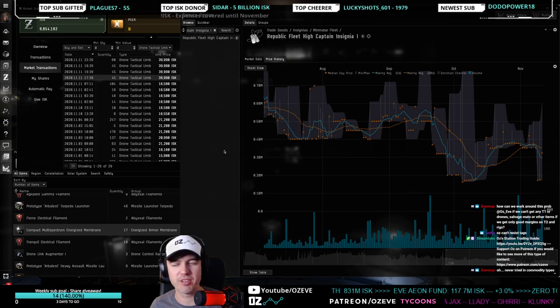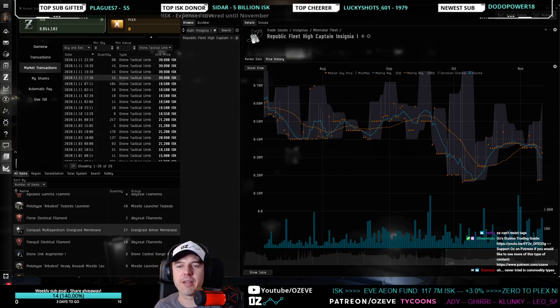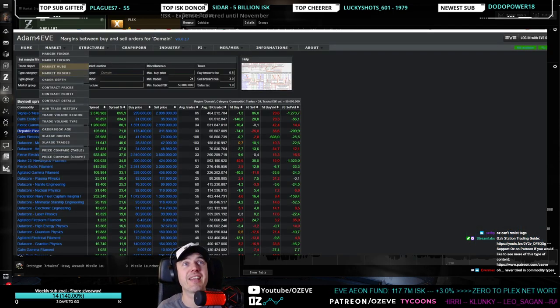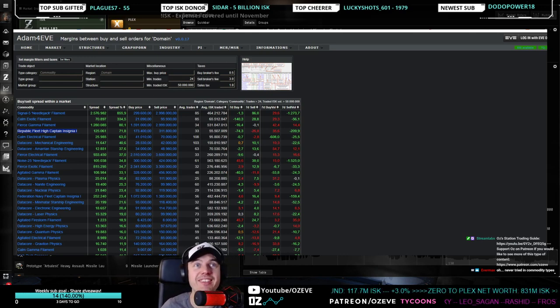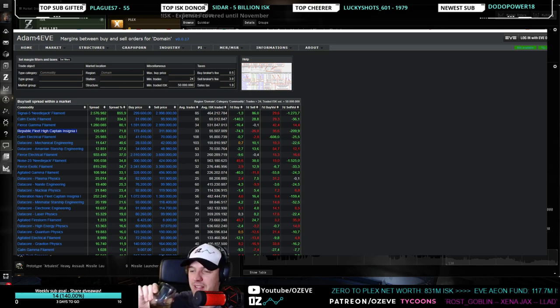The commodities type category is really my thing — that's where I hang out. Commodities combines filaments, data cores, and insignias. It's the trifecta of amazingness — come join me, great trades to be made there.